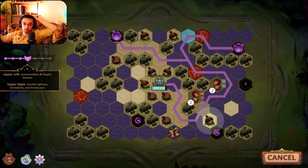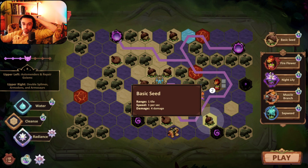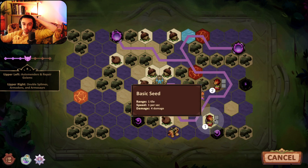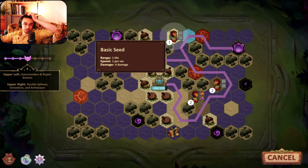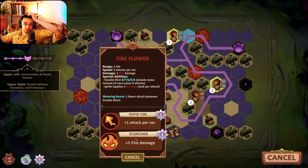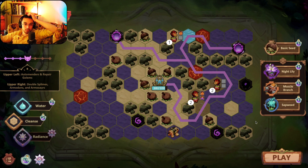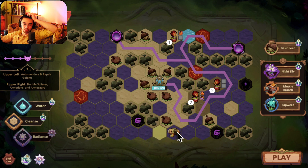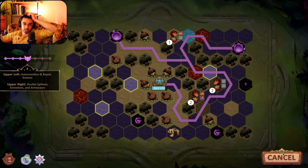Get another fire flower involved. Upper left is auto-menders — I'm definitely going to put a fire flower here to start softening up some of those big guys. I'll do one radiance on him too, that would be nice. Auto-menders are gonna be problematic. That's another spot I'm looking out for — a blight cleansing down here, which they haven't given me either. It's just the way the cards fall.